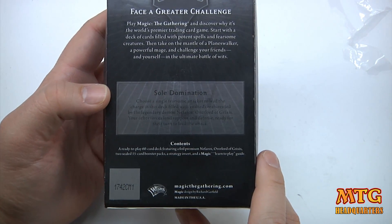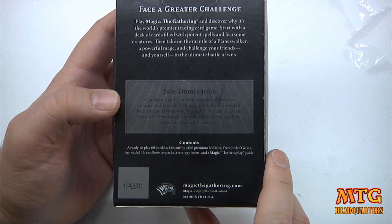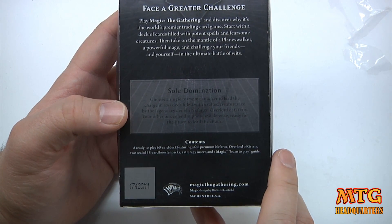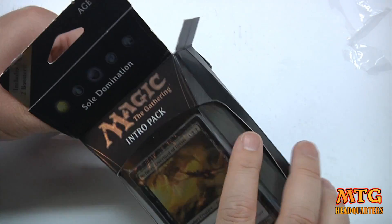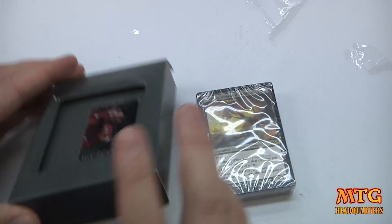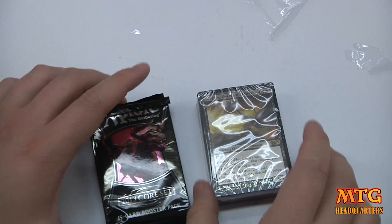Choose a single fearsome attacker to lead the charge in this deck filled with exalted creatures, led by the legendary demon Nefarox, Overlord of Grixis. Your other forces lend support and defense, ready for their turn to lead the attack. So this deck is going to be taking advantage of the exalted ability that allows creatures to get pumped for every other creature when they attack alone. I'll take out that and then our two boosters.